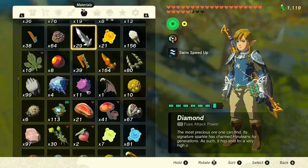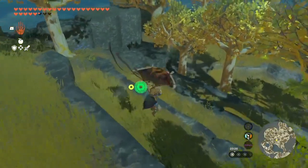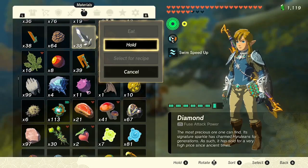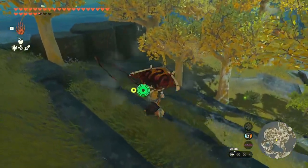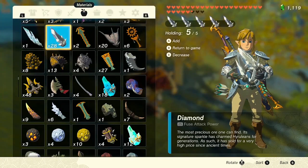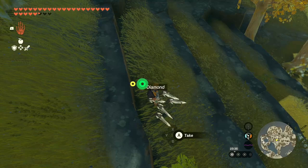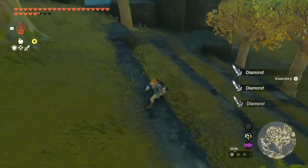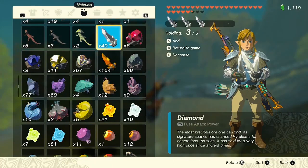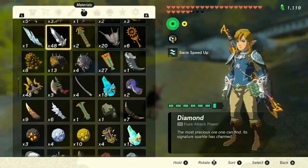All you need to do is be in an animation where you can't hold items in your hand, which is as easy as being in the air — by paragliding or shield jumping. Once in the air, open up your menu and hold the item you want to duplicate. Now just press the B and Y buttons at the same time to simultaneously sort and close the menu. On the ground there will be 5 new items that you can pick up. This is by far the quickest and easiest way to duplicate items and allows you to get absurd amounts of super rare materials in no time at all.